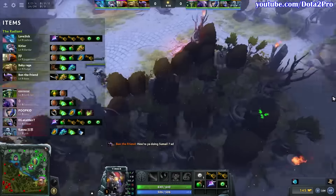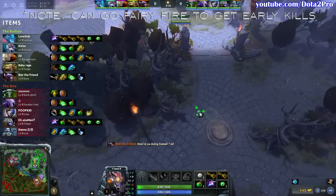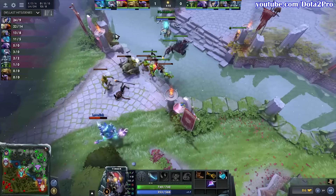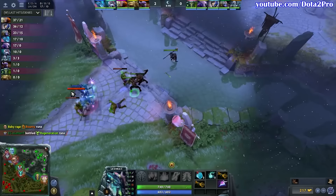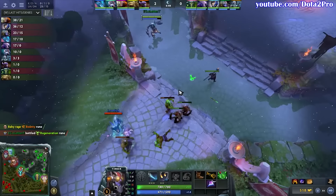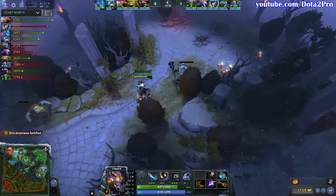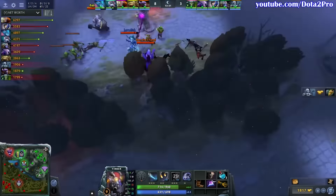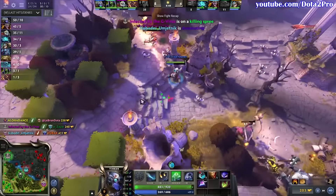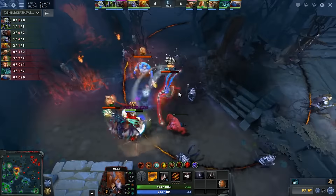Tinker is a very straightforward hero — there are very few things players change up in their item build. You start with Null Talisman and Branches, go Bottle into Boots and Travels, hopefully. There are two change-ups: if you die more than twice in your laning phase then going Soul Ring while trying to transition to a March of Machines build and farm your Travels is usually the way to go. When you're having a good laning phase, getting Travels first is always better. Sometimes you can see someone going for Raindrops before Travels, but that's pretty much it — not a lot of deviations.